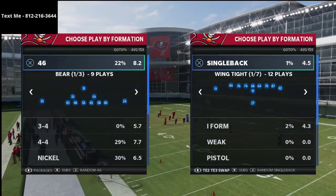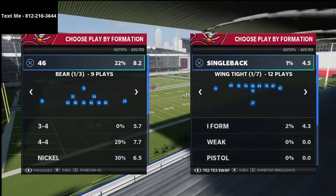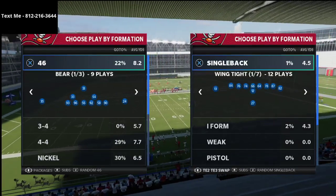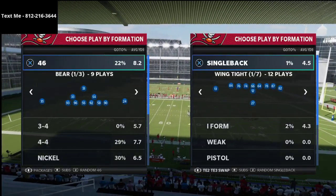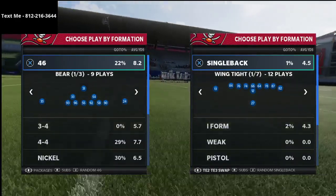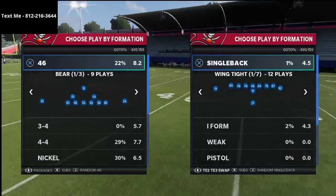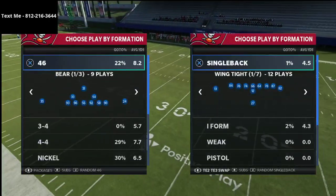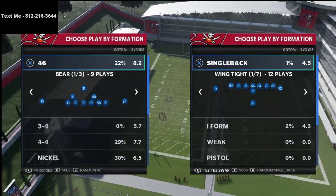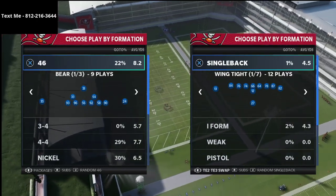We're over in practice mode now. Joke ran the 3-3-5 Wide, but the way he ran it is a little different than what I'd recommend. I would recommend running it from Nickel 3-3-5 Normal and audibling down into 3-3-5 Wide. The way Joke ran it was coming out in 3-3-5 Odd out of the Giants playbook and audibling into 3-3-5 Wide — the primary reason being to get better personnel on the field.